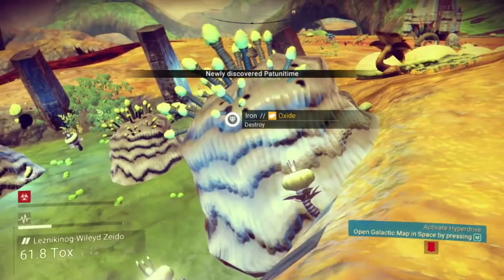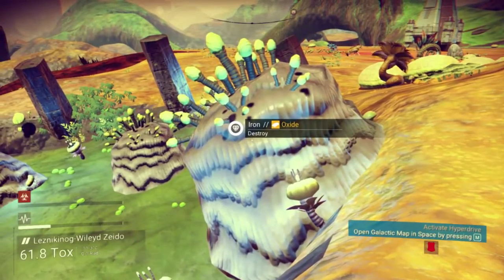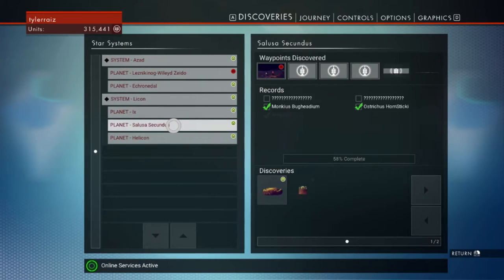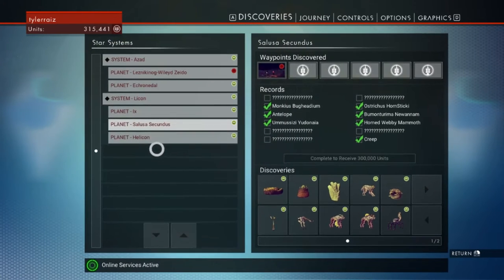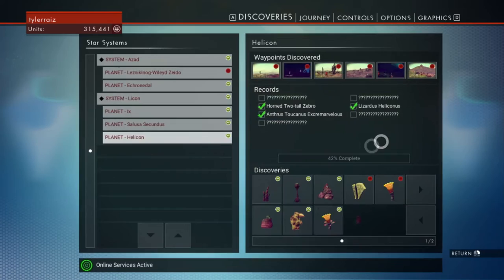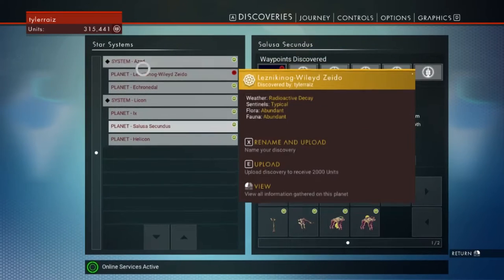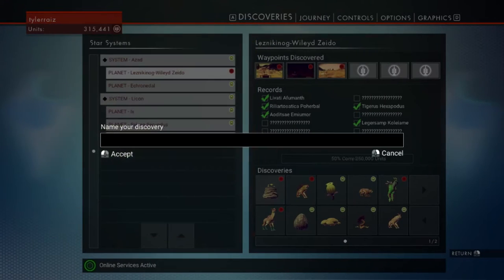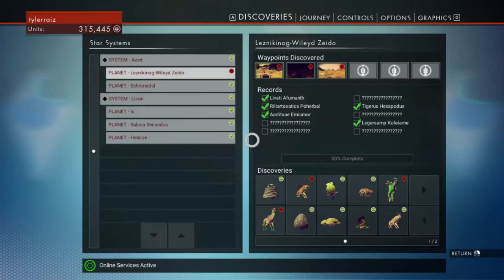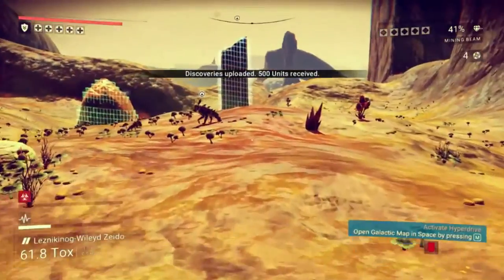We've seen this one on many planets — this is an invasive species right here that people have trucked over here. Nestus lefium, and I think we saw nestus egium — so it's a nestus type. I'm gonna call this nestus shroomium. With people traveling back and forth, you'll eventually get some of that.